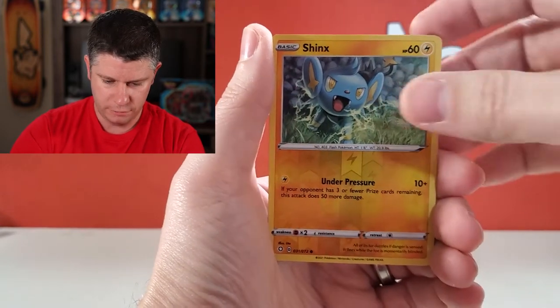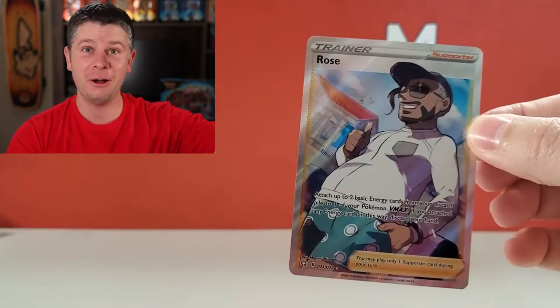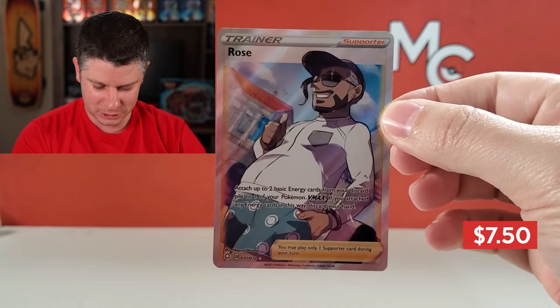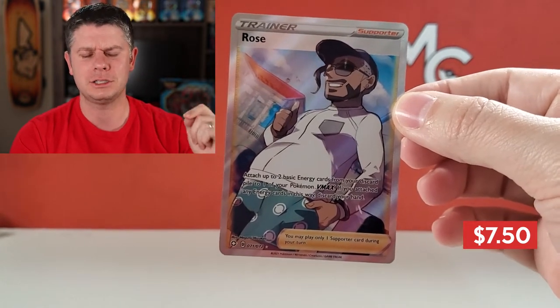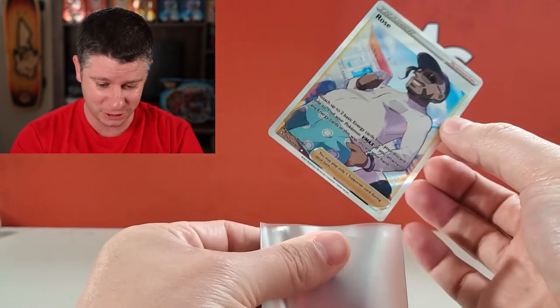Shinx reverse, and we've got a Rose. Hey, there we go! There's a Full Art Trainer — I did not have one of the two. It's Calyrex! I like Calyrex. Awesome! First pack, I pull a Rose Full Art Trainer — knocked another one off the list.